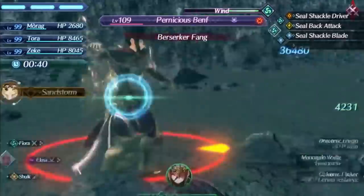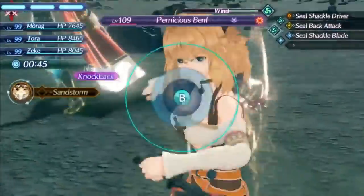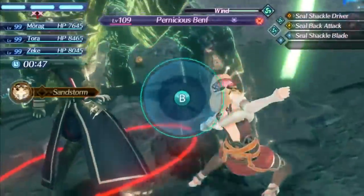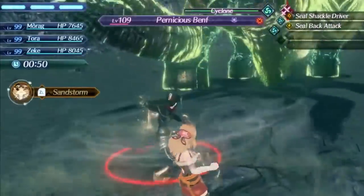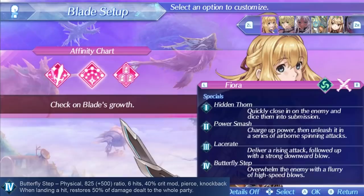Fiora's level 4 special is Butterfly Step — probably her best damage special. It has a very high damage ratio of 1325, among the best for level 4s, and it also pierces enemy defense so it always does the full amount of damage. Its bonus effect heals the entire party for 50% of the damage dealt — basically a full heal — so you can use it whenever you're in a pinch. As always, it freezes driver combos allowing for fusion combo setups. All around her specials are good for a healer, but given everything else Fiora offers, they'll mostly be an afterthought.